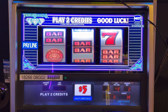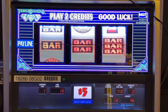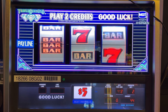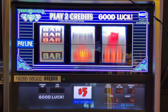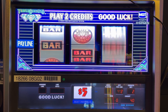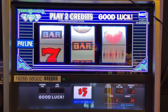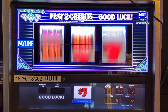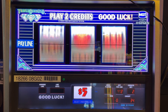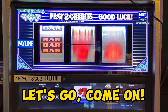Two credits a spin — looking for some kickbacks. There's one. That's 50 bucks. Come on, triple, triple. We're going to get some triple diamonds. Let's go, let's go, come on.